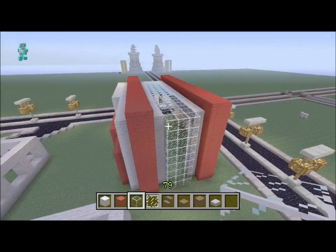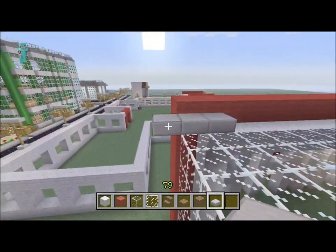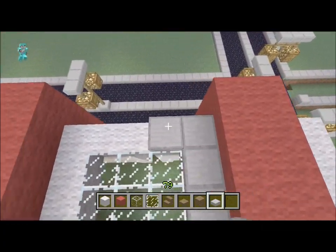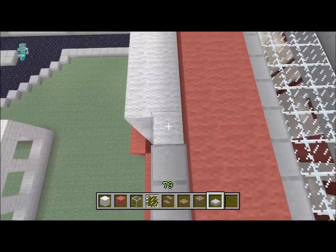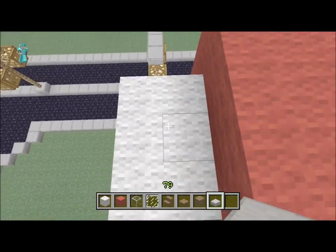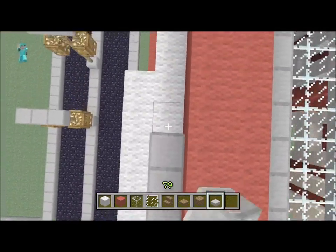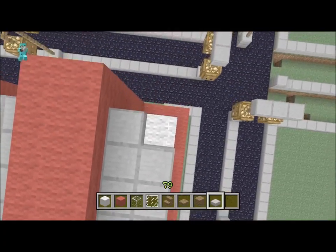Now at the top we're gonna add these stone slabs just to bring out the glass a little bit more. I might do it on the other side as well, so it's just slabs and red showing as the roof — I think that would look pretty cool. We're just gonna cover the whites up with slabs. You don't have to do this, it's optional, but I think it looks better on this hospital.